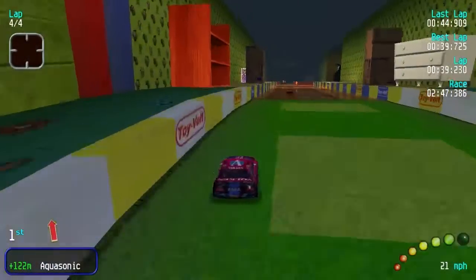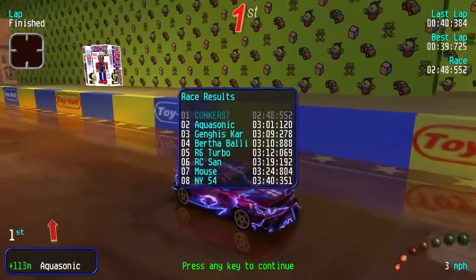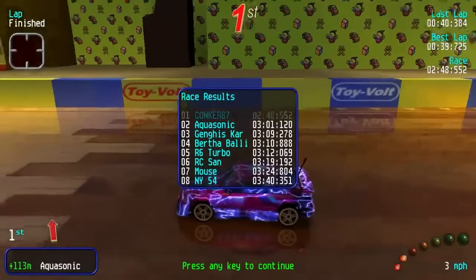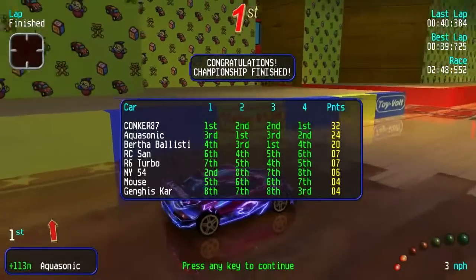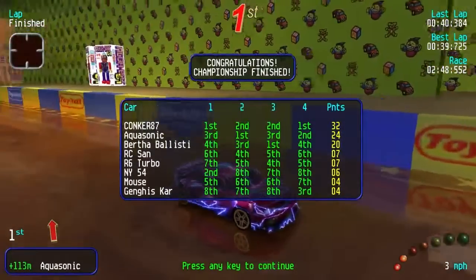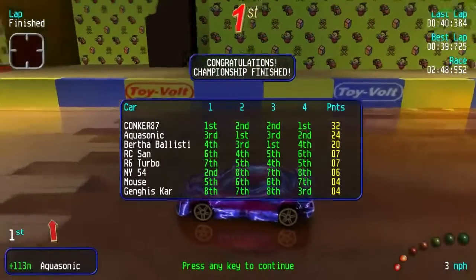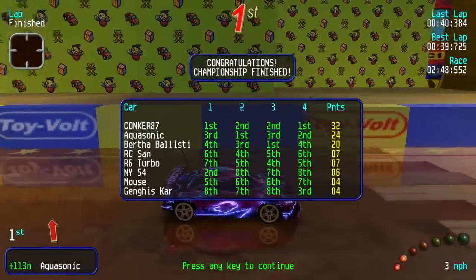See if we can lap this guy before the end — no, we can't unfortunately, so we shall finish. A whole 13 seconds or so ahead. The Aquasonic finishes, then Genghis car. Ending up at 32 points: the Aquasonic at 24, the Bertha Ballistic at 20, RC San, the R6 Turbo, the MY54, the Mouse, and the Genghis car came in last.